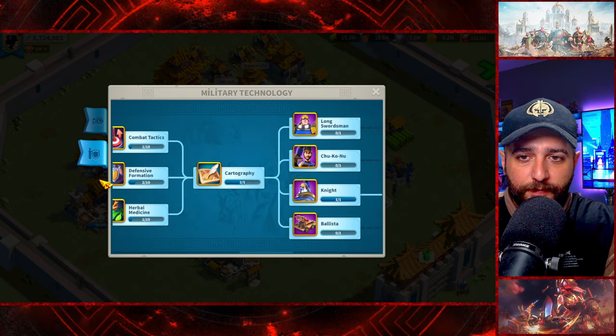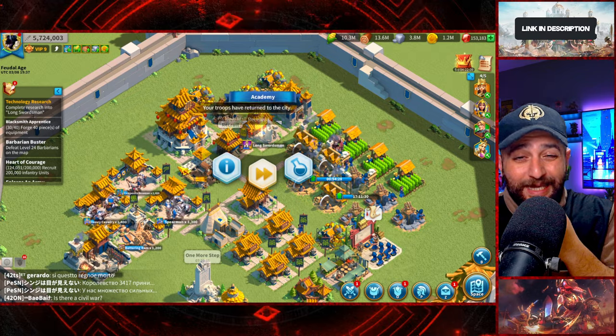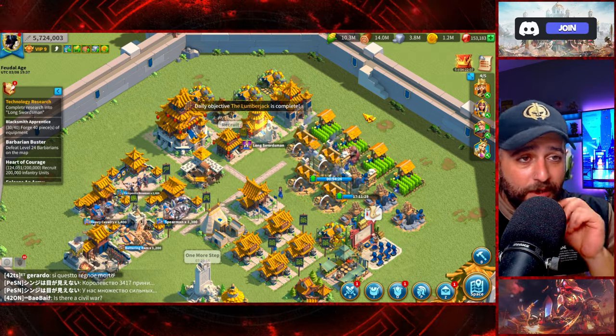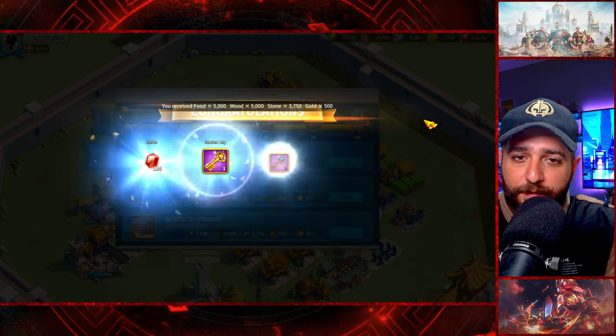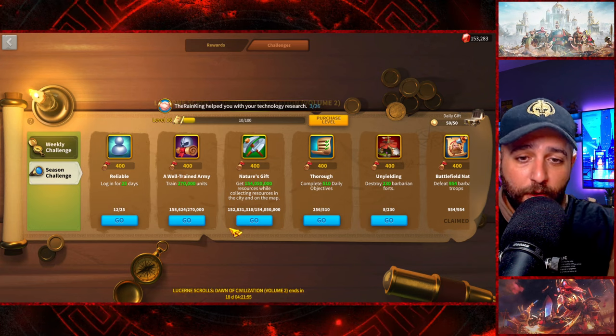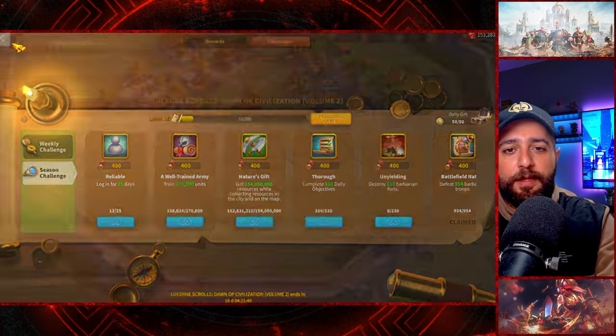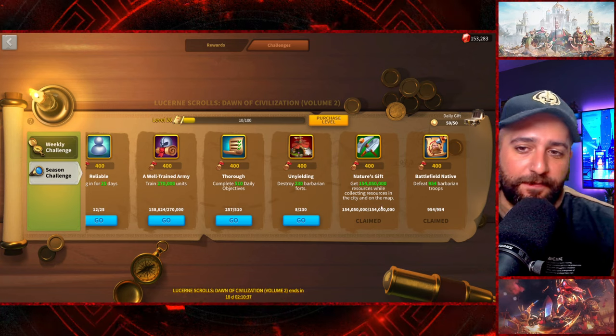We start the research of Long Swordsman — 18 days. I could look for a research speed rune but I decided to pull the trigger since we're recording. This is the only thing we're waiting on before finalizing migration. Just a little over 1 million resources left, and once that's finished we'll be ready.